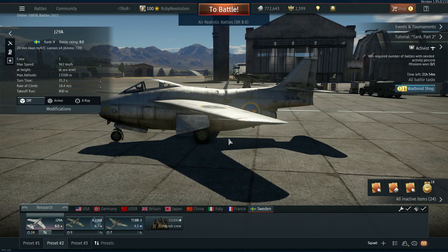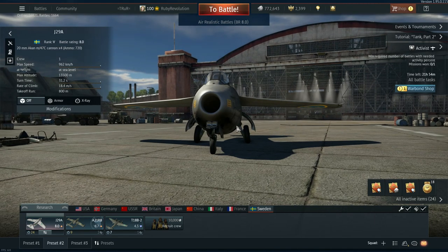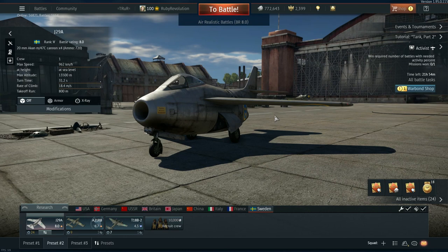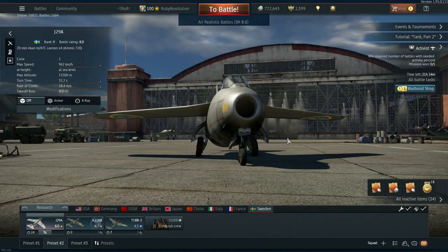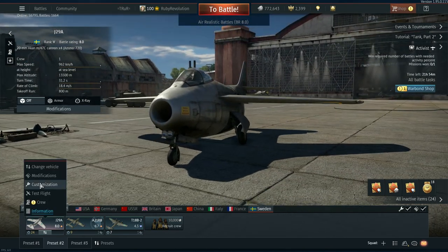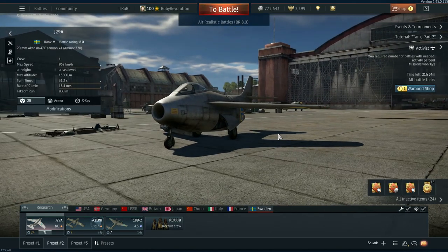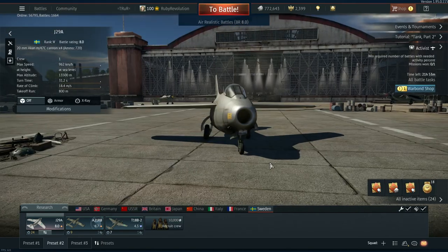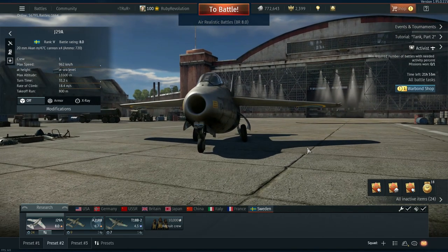It also rolls really well and turns pretty well at high speeds, although the lack of a G-suit does impact the tighter turn radius. Above about 600 kilometers an hour, the flight performance is actually okay — it's just getting up to those speeds that really impacts it and makes it such a terrible aircraft. It doesn't carry missiles or any ground ordnance; it's literally just for air targets.